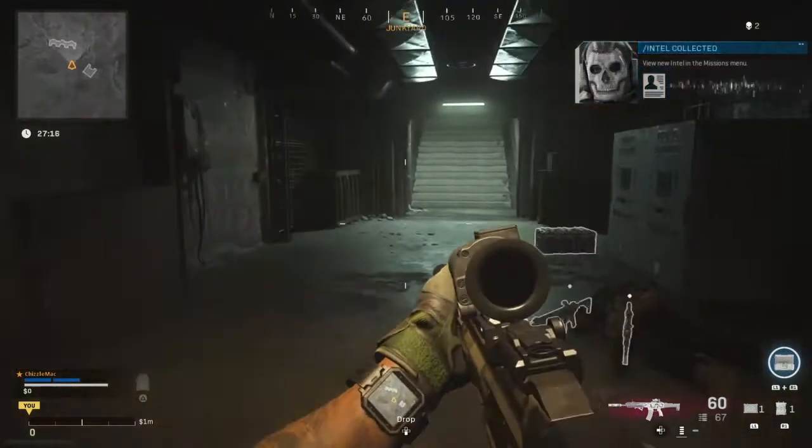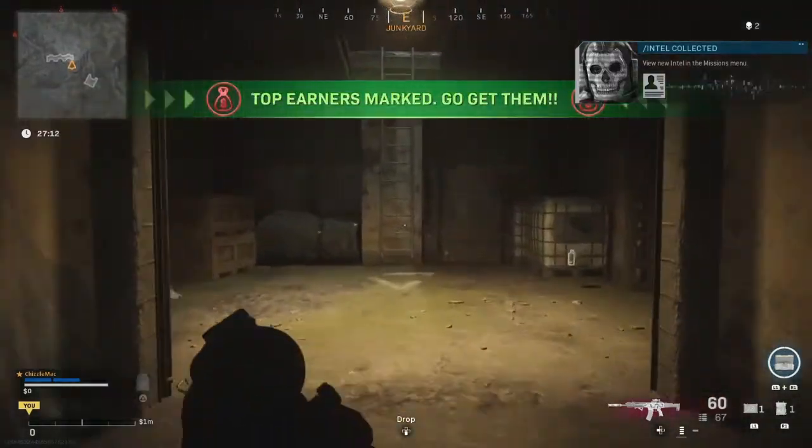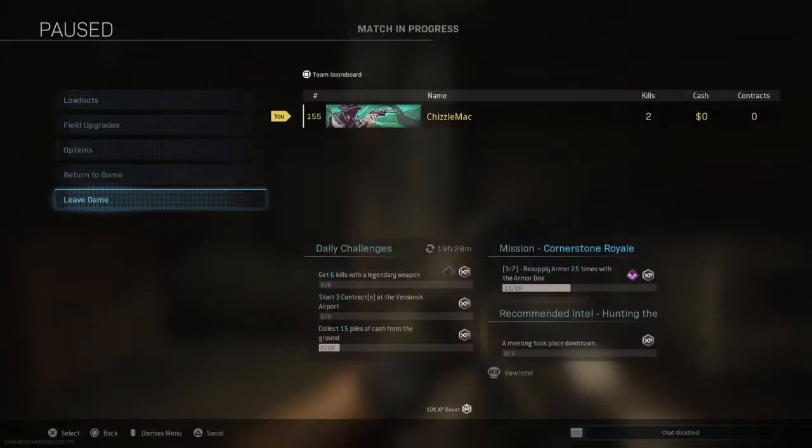Because of the Spotter perk, we get to collect that intel there. And Ghost has given us his little mark. Now let's go get the next one.